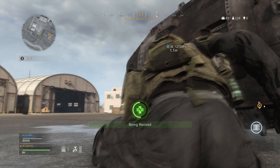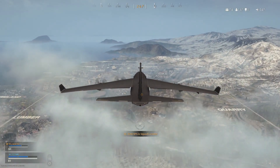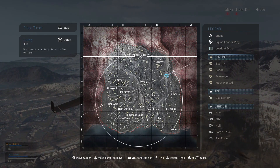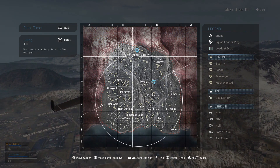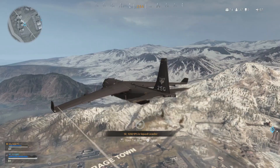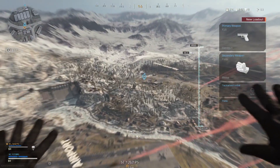Squadmates can also revive a player if they have been downed but not killed. At the beginning of a match, you and all other players will be in a plane which travels across a flight path across the map. This can be a good opportunity to look at your TAC map. You can access the TAC map by pressing the touchpad button on PS4 — this is the View button on an Xbox controller. You will notice a white circle appear on the map, which is the safe zone, indicating the initial area the gas will next draw in on. You can zoom in and out of areas on the map and also ping a location, showing teammates where you think would be best to land.